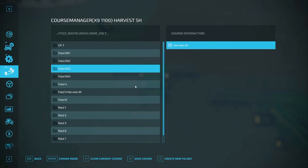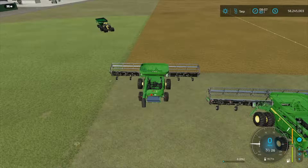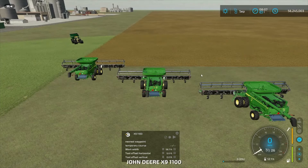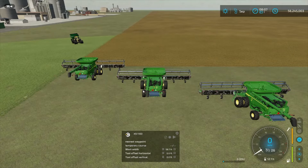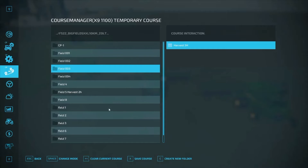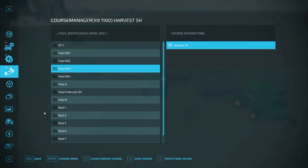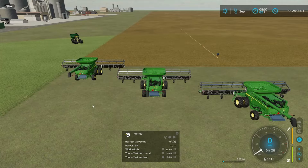Let's light that up and X out of this. Bring our small HUD up — there's our Harvest 5H. We want to start at the first waypoint. Two left. Now we want to go back in and clear the current course out of that one, load this one, and activate. We'll come out of this — looks like we've got it. Harvest 5H. This is going to be one left, and we start at the first waypoint. Did I start this one? I didn't start him. Let's just start him.